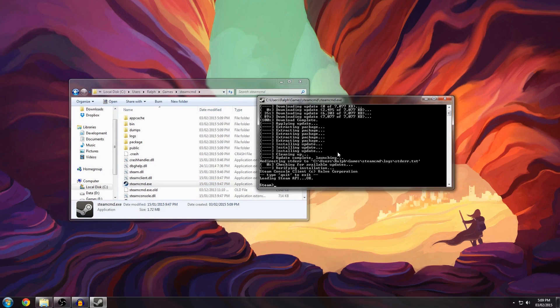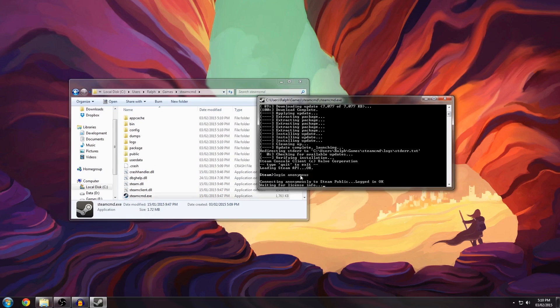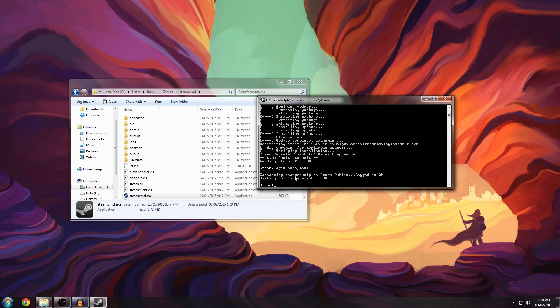To begin, type "login anonymous". You can also login with your own username, but then you have to supply the password. I've just never used it because anonymous is what I was taught when I first started using this, and it's always worked.